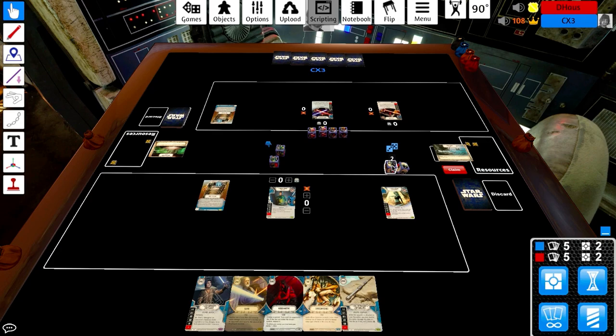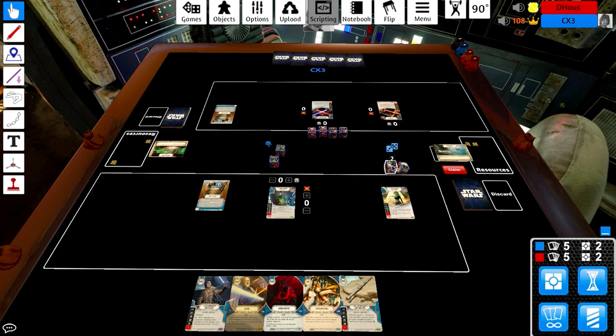Built to Last is the card that costs four. It's a plot where, when you play a unique upgrade, you can exhaust the plot to get a resource back, and all of your unique upgrades have Redeploy as well. I'm playing Kanan and Aayla, Chris is playing Anakin and Kylo, and we're going to watch this again. I've already played this game, so I'm just doing commentary over top of it. Hopefully we can have a good time. Here we go.